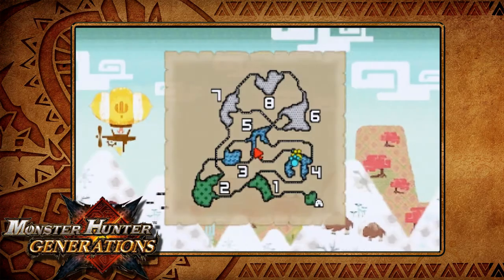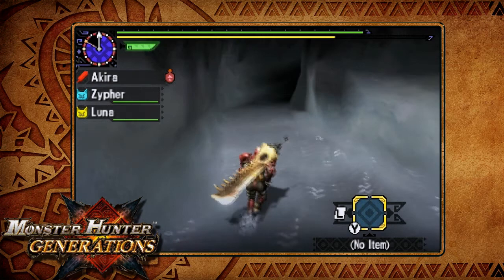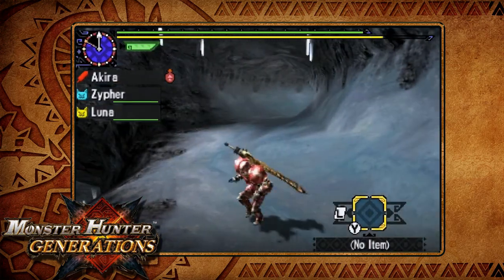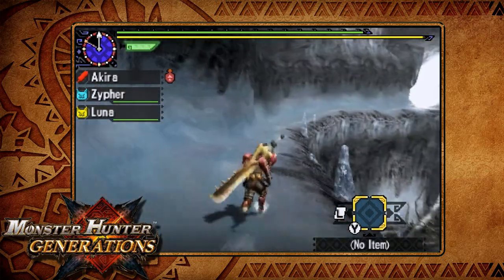We're actually going to be going straight into area three. We're not going to be going anywhere else — just skip five and go into three real quick, because there's going to be one right behind you sometimes, usually right there.